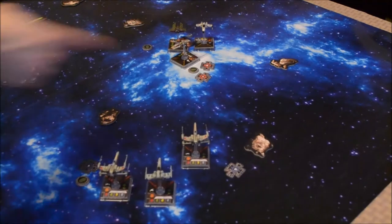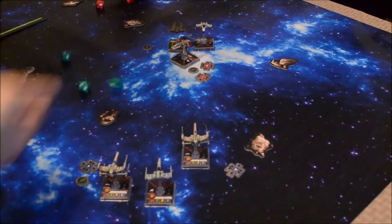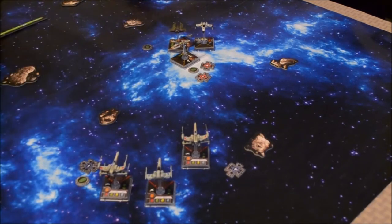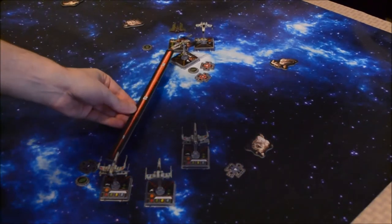The interceptor is going to attack Wedge at range 3 — two attack dice. Hit blank. Two evades. No damage. Biggs is attacking the Y-Wing at range 3. I get two defense dice. I have three attack dice, a target lock and a focus.